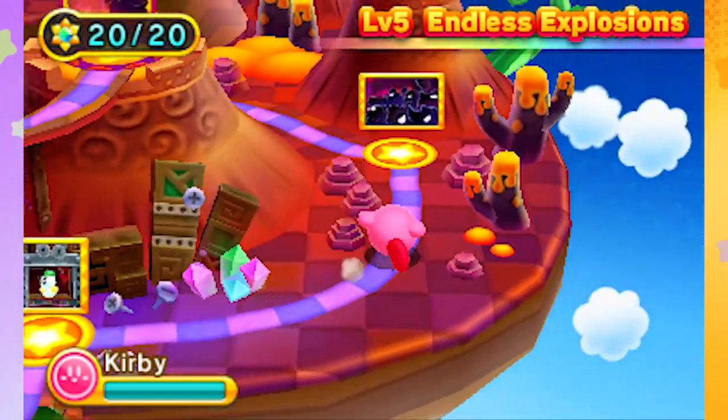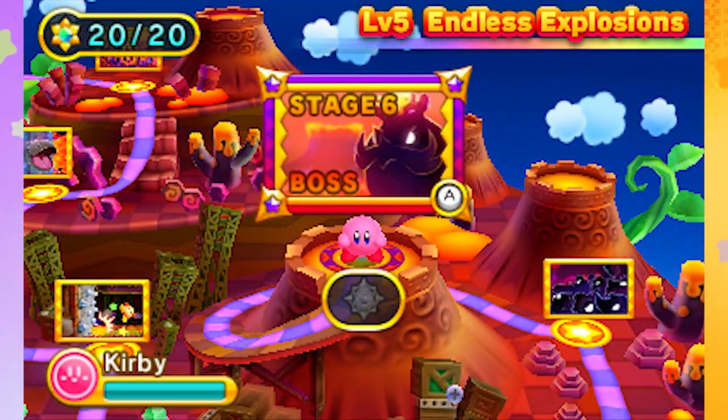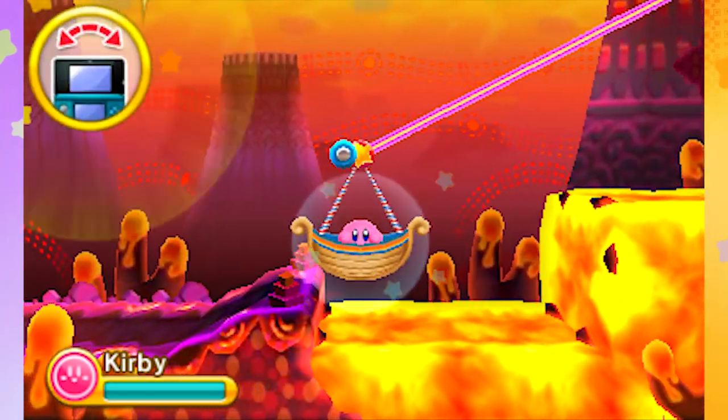Hey guys, it's Adam aka Swimming Bird, and welcome back to Kirby Triple Deluxe. We're gonna take on the boss of world 5. He is creepy looking but he does have a nice looking mustache. I have no idea what this guy is — he'll probably explode when we beat him if we're lucky, but we'll have to see.